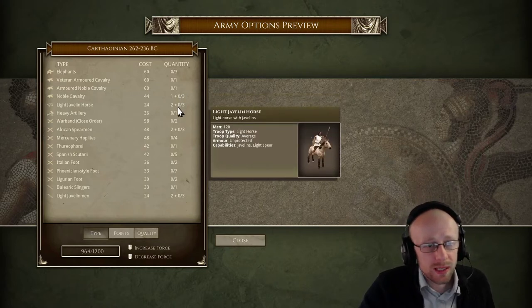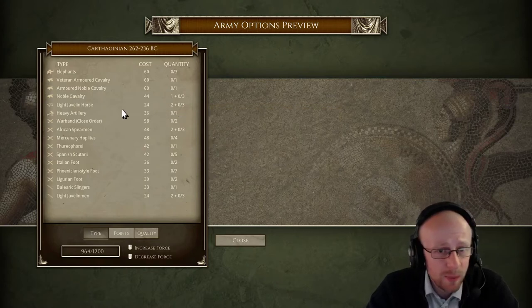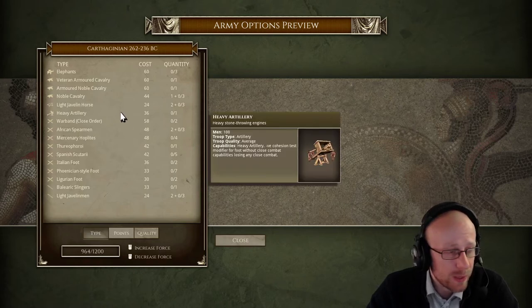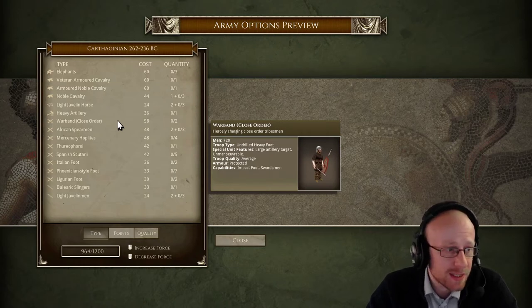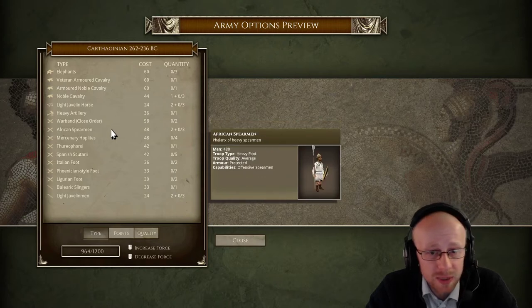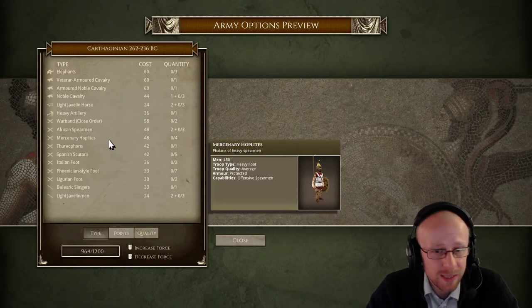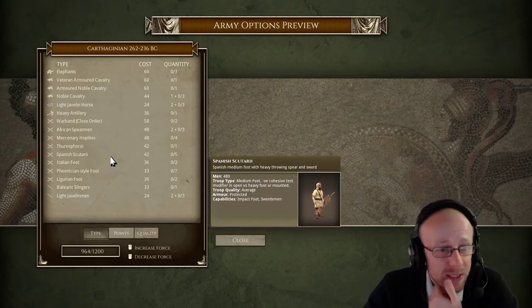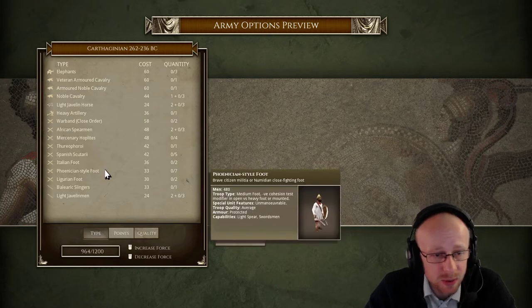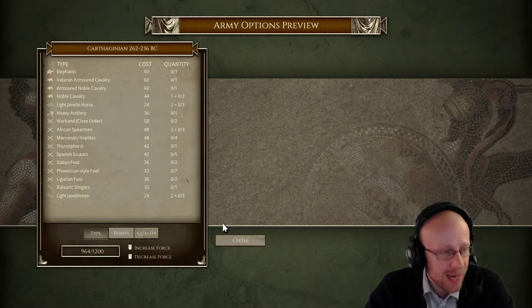There are light javelins to counter the Roman cavalry or just harass the light infantry. Then we come down to one choice of heavy artillery, which I'm not entirely sure is worth taking. The war bands are really good on impact but won't do particularly well against the superior foot of the Romans. Of course there are African spearmen, mercenary hoplites, medium spears — unfortunately taking cohesion checks against the heavy Roman foot — plus the always reliable Spanish impact swordsmen, Italian foot, Phoenician foot, Ligurian foot, and slingers. Carthage can out-cavalry the Romans here depending on where they go.